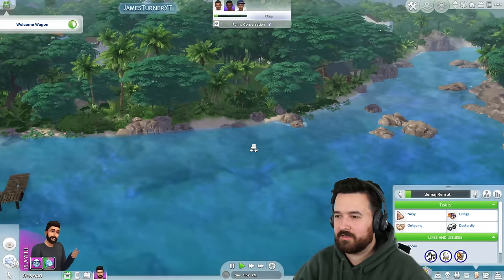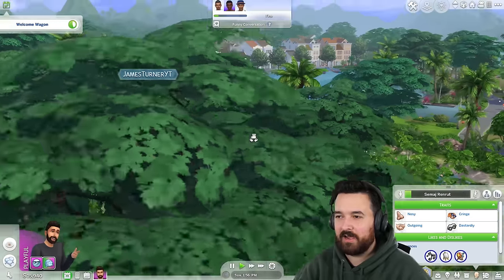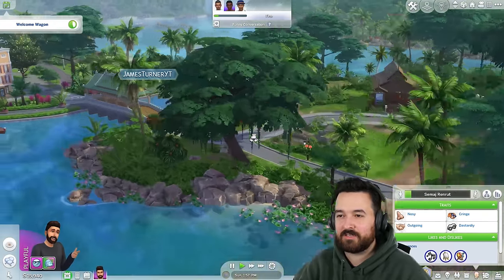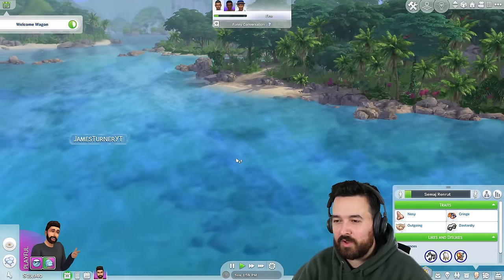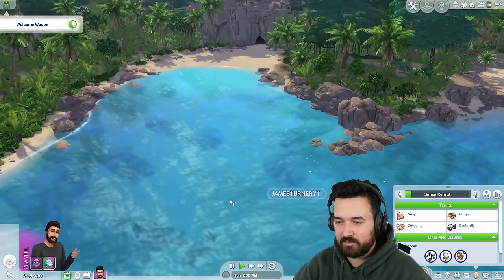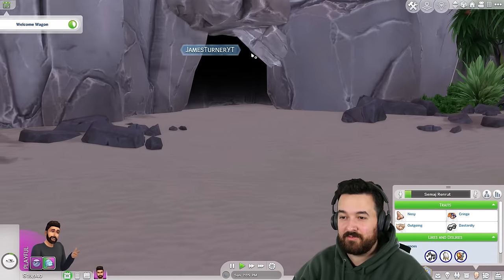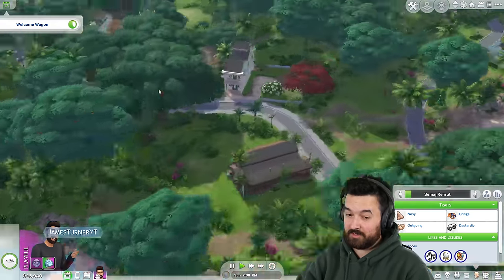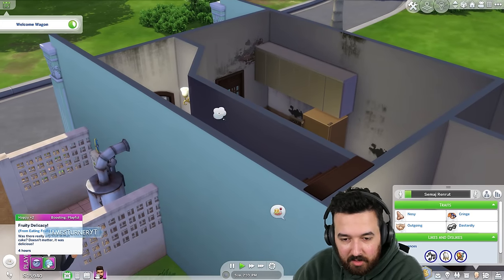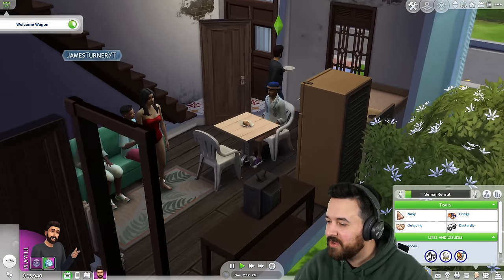If you swim across the water, you can go to like this area here, or I think you can swim around this way too. You can swim all the way around or get off here and there's like a little cave adventure we could do. Did I like the fruitcake? Fruity delicacy — oh my gosh. Most of my Sims hate them. I loved it.